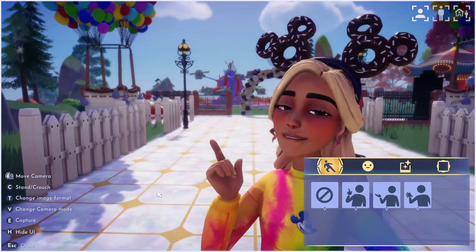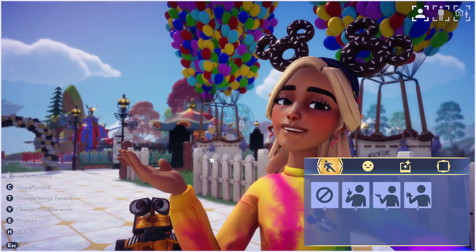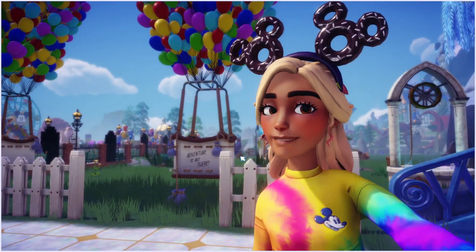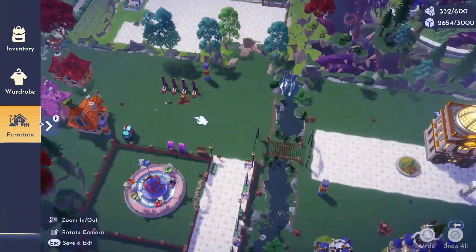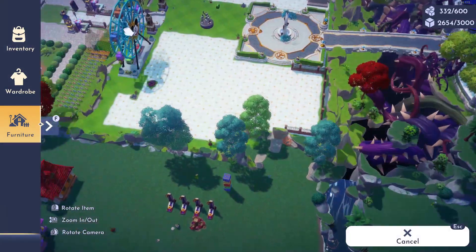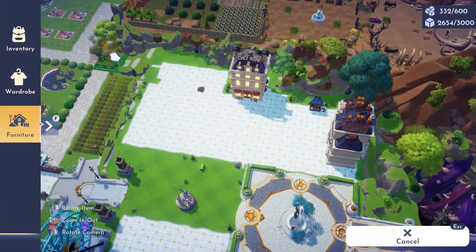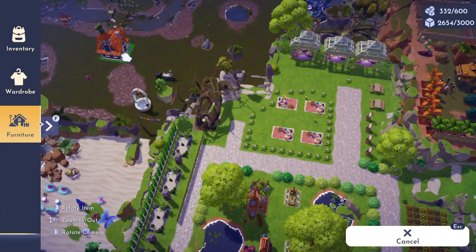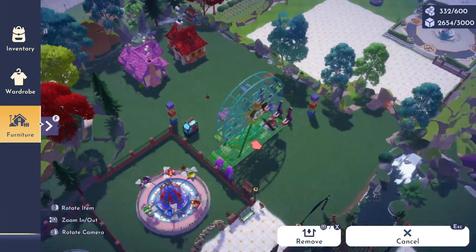Hey guys, my name is Kelly, welcome to my channel. On today's video I'm going to be working on my amusement park some more. I was actually going to tear it apart and move it to the plaza, but after walking through it I decided I do like it and I'm going to keep it in the Forest of Valor. I'm going to move all of the houses I put up here, throw them in the swamp so they're out of my way, and bring my ferris wheel back over here.